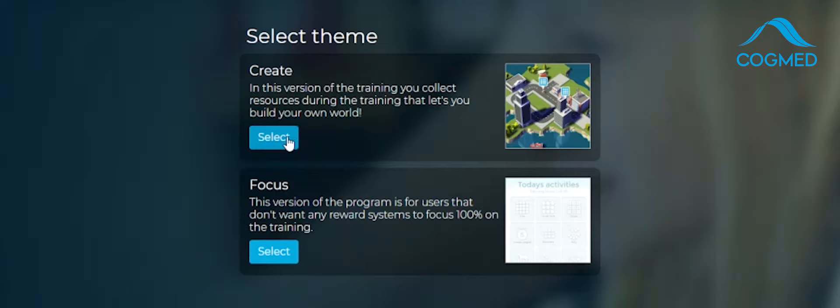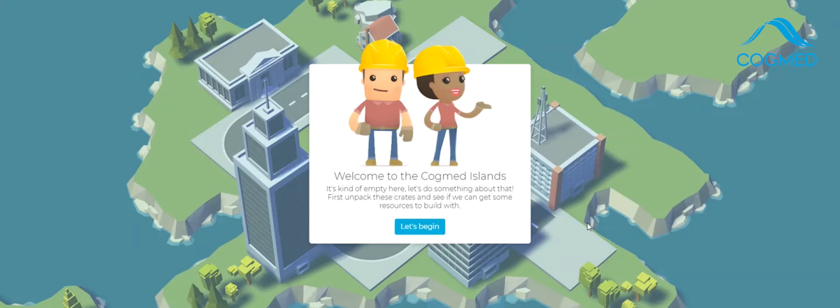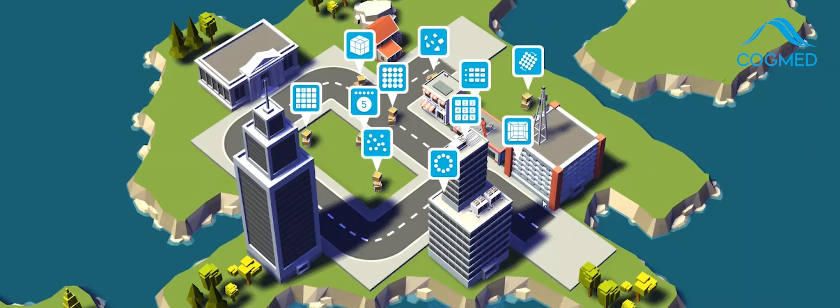I'm going to select the create version today. This is called the Cogmed Islands and it's asking me to unpack crates to get resources to build with. Each Cogmed game is a crate, and when I complete each exercise assigned for the day I'm going to earn money and gems that I can use to expand my little world. So that's pretty awesome and very motivating.